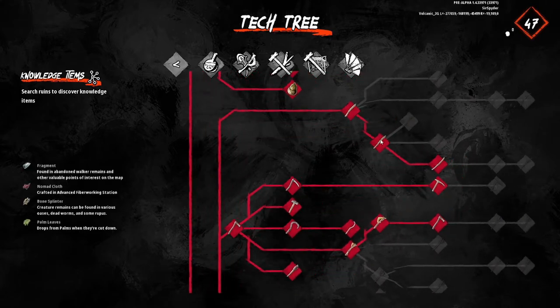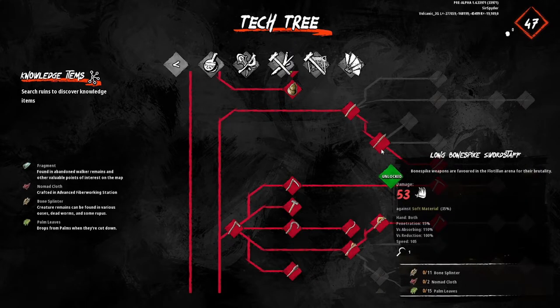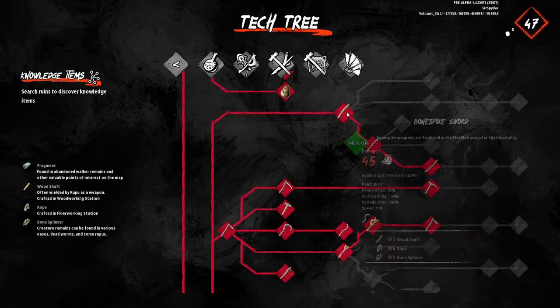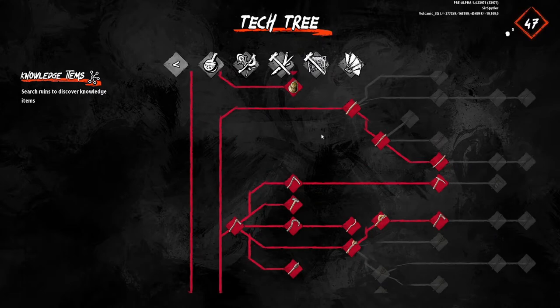Now we're in the weapon tree. There are quite a few weapons in Last Oasis — here we've got swords, some one-handed and some two-handed; you can tell by the hand indicator. Feel free to experiment. The only downside is spending more frags and farming a bit longer, but eventually you're probably going to want to fill this out if you're getting really into the game.